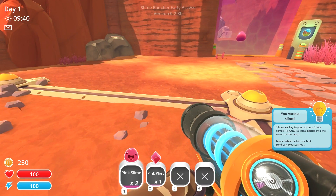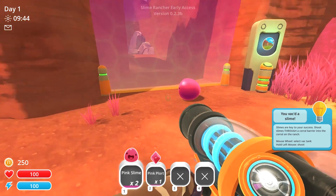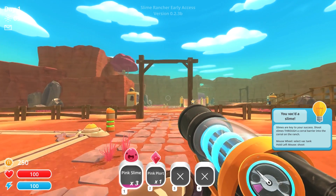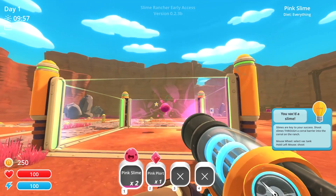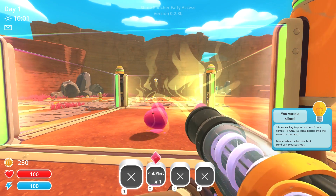We've got a pink plort. Okay, so you vacced a slime — slimes are key to your success. Shoot slimes through a corral barrier into the corral on the ranch. So we have like little pens where these little critters live. That seems to work well.